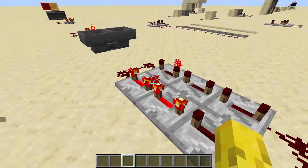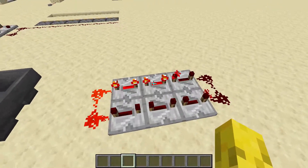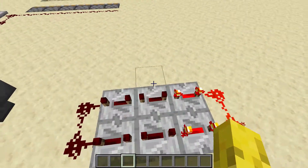First of all, this is a redstone clock. This one uses six repeaters — it's quite an easy one to build, and quite a cheap one to build as well.